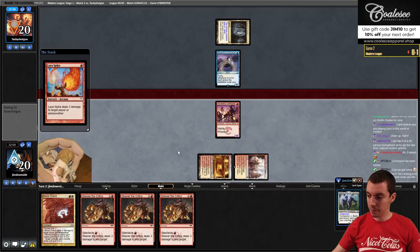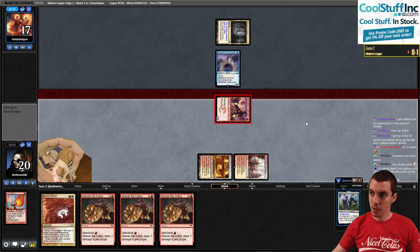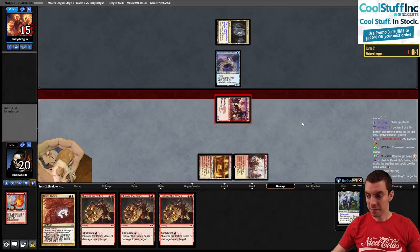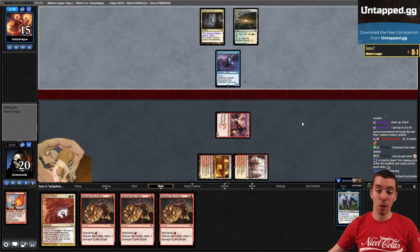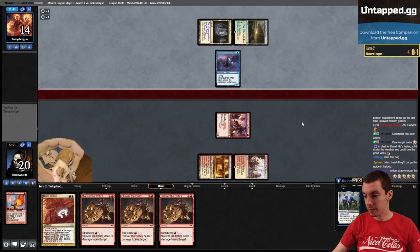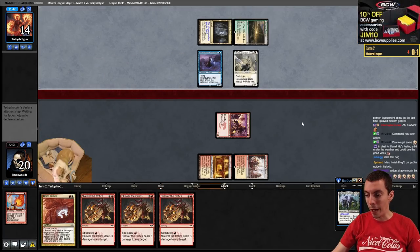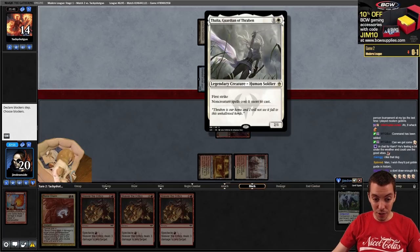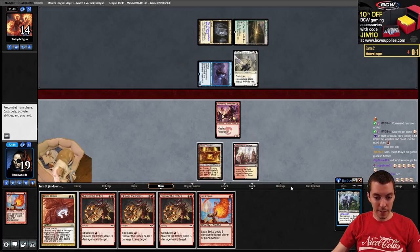Just get it done. We should put Goblin Guide in. No Bolt, Goblin Guide - it's crazy. Thalia too? Oh my god - this is a massacre. I'm assuming we'll draw spells with Skewer, wasn't planning on Thalia.